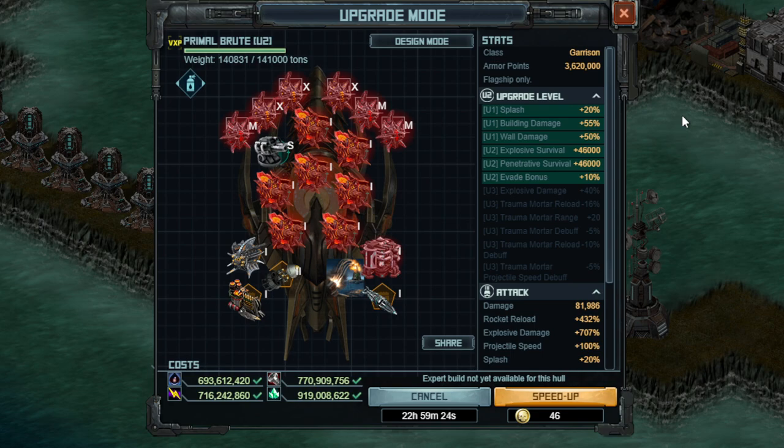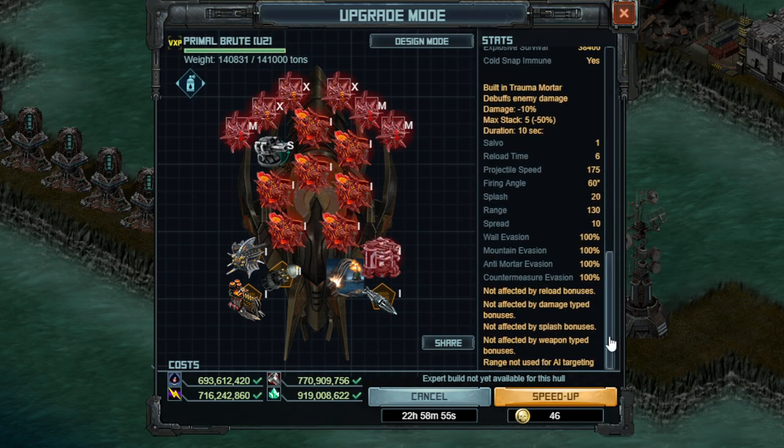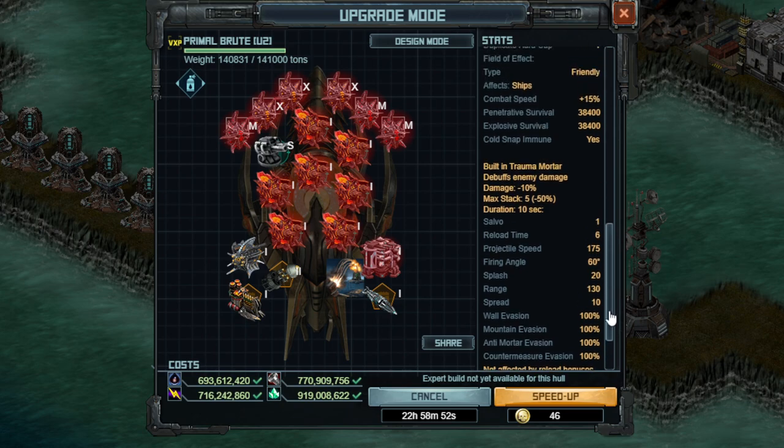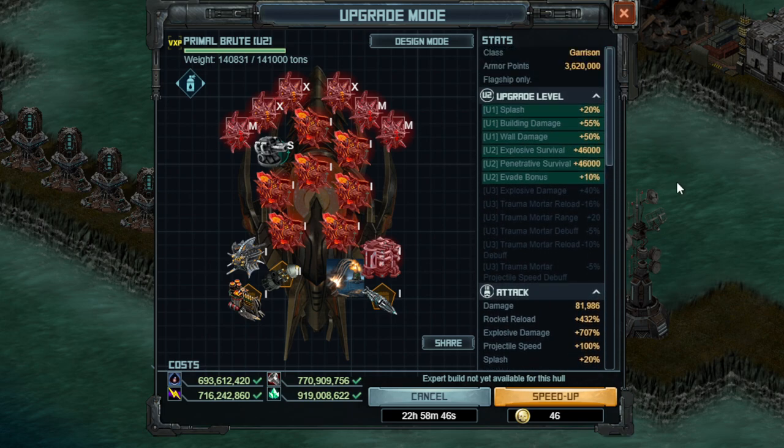I want to talk about upgrades briefly and what I think is best. I do not think that the U3 upgrade is worth it at all. The U3 upgrade is really only good for the plus 40% explosive damage; the rest is a cherry on top. It's all boosting the built-in trauma mortar, which I think is a pretty bad tool. You have to stop in order for it to be effective — it can have some use, but it's really not great. I would not spend the most upgrade time for, in my opinion, the worst bonus out there.